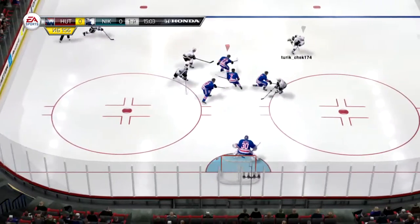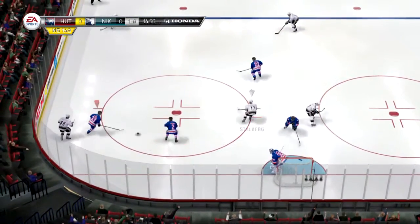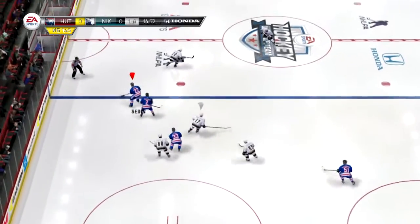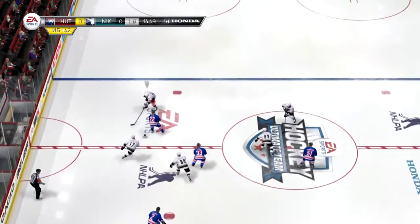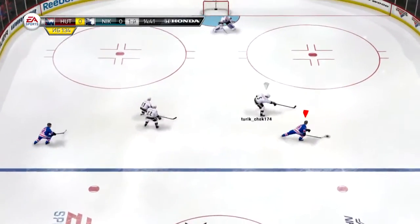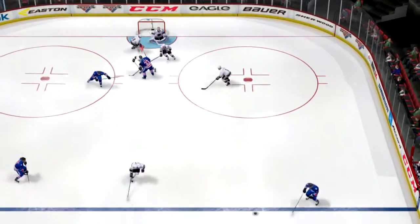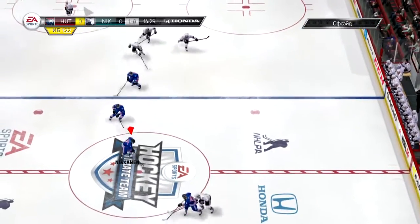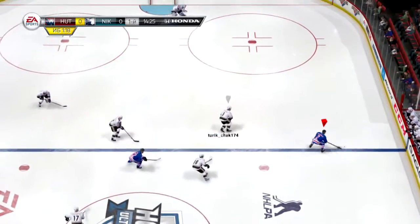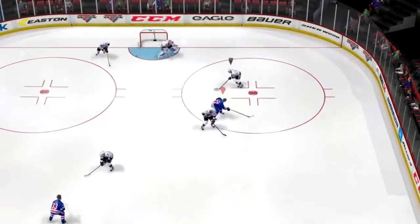Offensive attack off that face-off win. Good poke check to knock that away and break up the offensive attack, back to Daniel. Niskanen - there's one up ice. Oh, does he dance around him! That had a chance to go home - good pad effort.